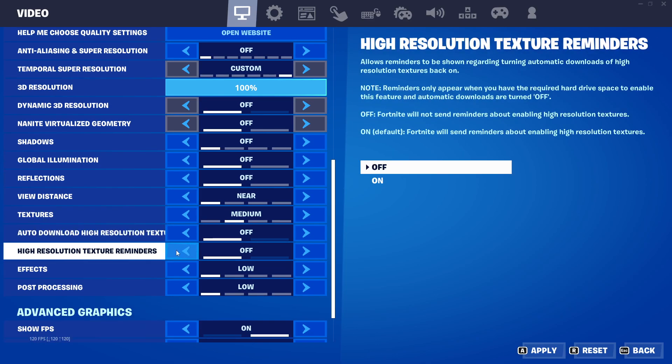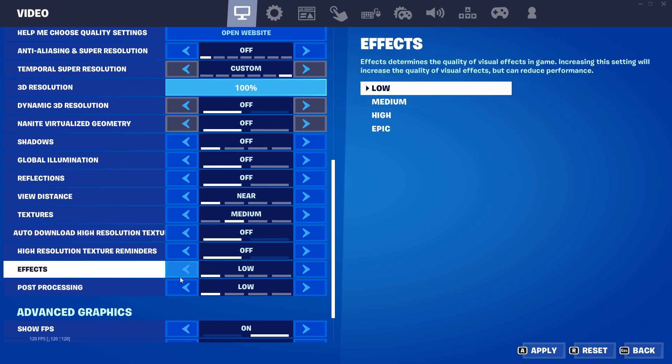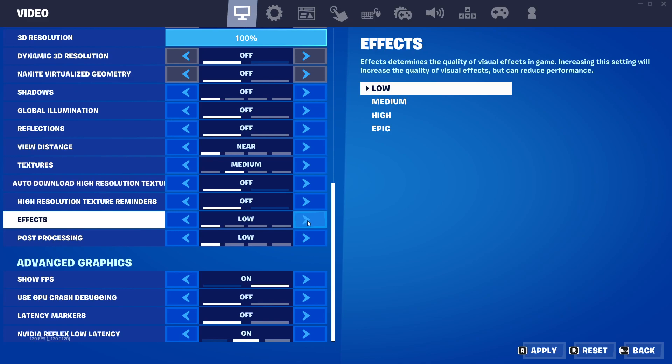Auto-download and high-resolution texture options — keep both of these off. For effects and post-processing, keep both of those off, or you could bump up your effects a little bit as much as you want — it's not going to impact your performance that much.